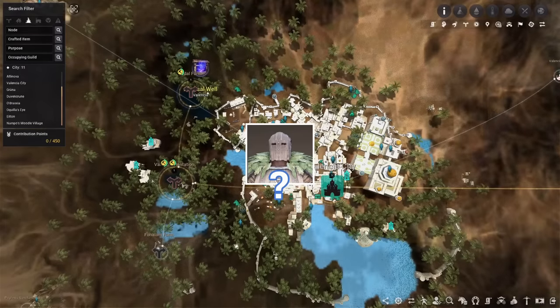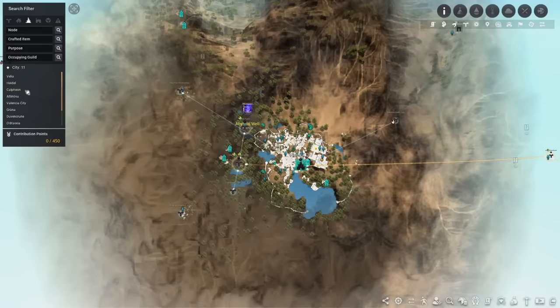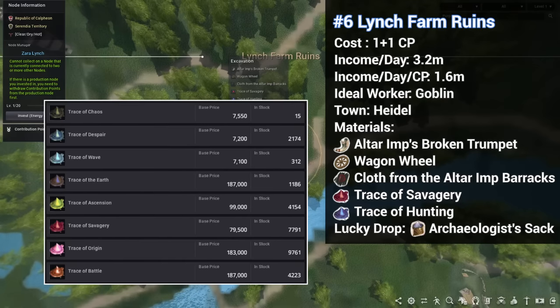Now you may ask, well what about humans? For that we're going to have to look at the next node in the ranking. Moving on to number 6, we have an OG excavation node next to Heidel — the Lundfarm Ruins. The node itself gives a bunch of trash items with the sole purpose of being vendored, and the main gig are these two items: Trace of Savagery and Trace of Hunting. They're used in alchemy and are pretty valuable, going from 100k up to 200k on the market.